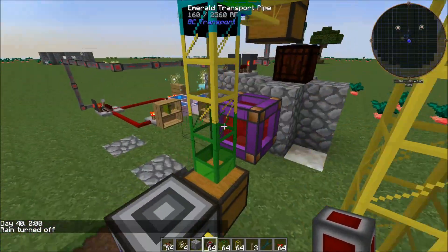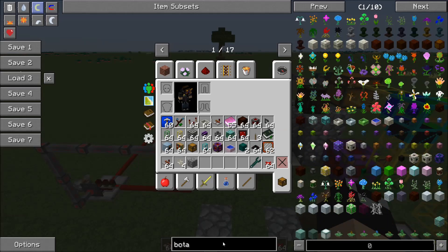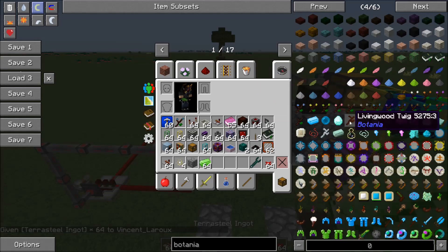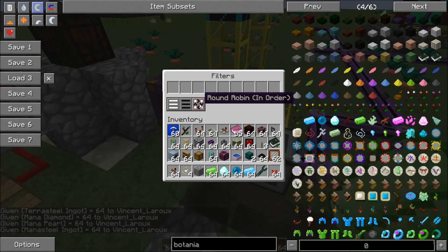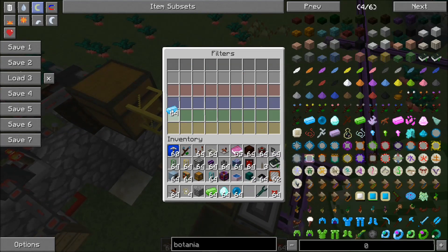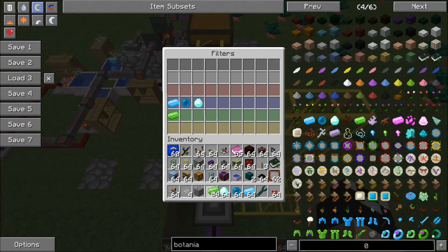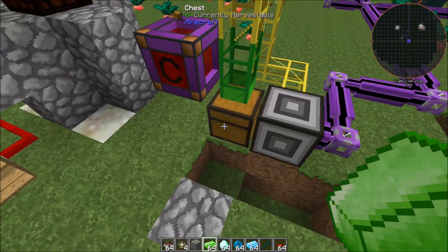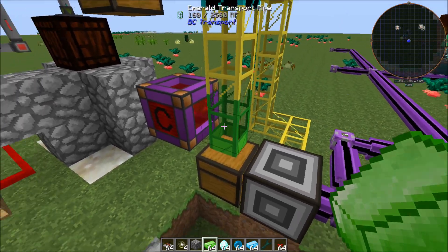Let's grab some items from Botania — Terra Steel, Mana Diamond, Mana Pearl, and Mana Steel. We're going to set this Emerald Filter to Round Robin in order: Mana Steel, Mana Pearl, Mana Diamond, and then Terra Steel. The blue side routes Mana Steel, Mana Pearl, and Mana Diamond in that direction, and the green side routes the Terra Steel. So we've told it you have to extract in this order: Mana Steel, then Mana Pearl, then Mana Diamond, then Terra Steel. If it's waiting on the Terra Steel, it's not going to extract any more of these items until it gets that Terra Steel back.